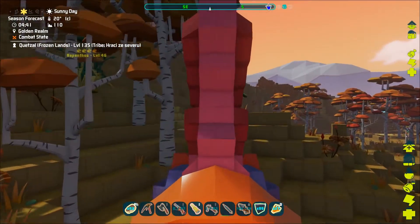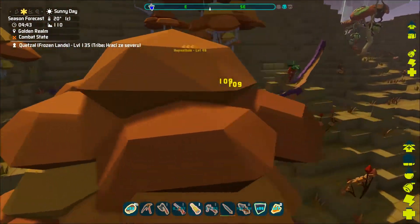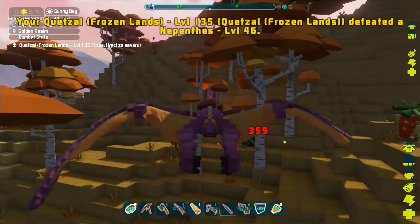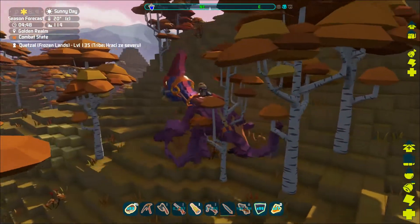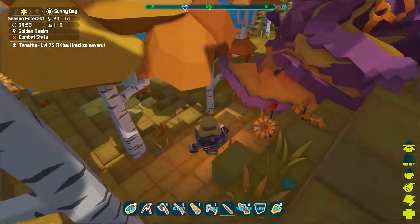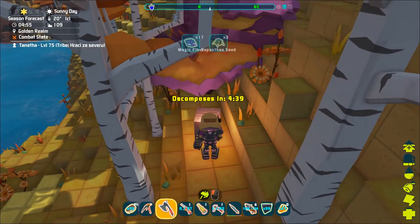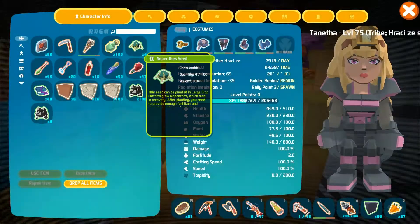When you find yourself in the golden realm you will be able to find the great plant nepentis. It is green and looks really carnivorous, however it will not bite but instead it will shoot green rays that can deal quite heavy damage. When you deal with it you will be able to obtain the magic fiber and nepentis seed.